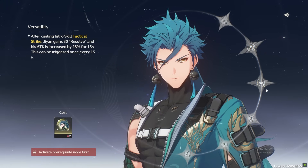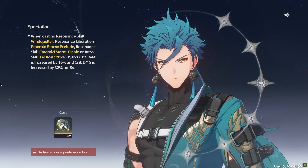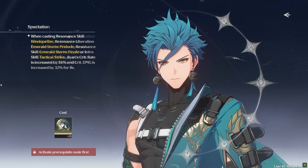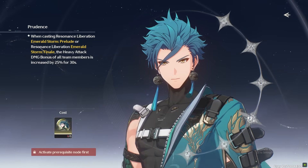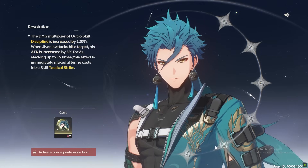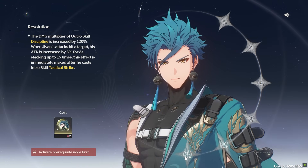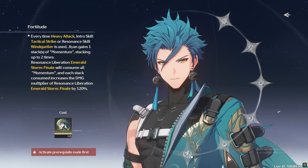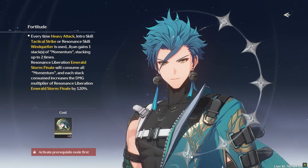The third sequence increases his crit rate by 16% and crit damage by 32% after casting his intro skill, resonance liberation, or resonance skill — you can basically have permanent uptime on this, which is around a 38% damage increase over S0 or S1. The fourth sequence gives team-wide 25% heavy attack damage bonus for 30 seconds after casting his resonance liberation — a decent upgrade. The fifth sequence increases the damage multiplier of his outro skill by 120% and gives up to 45% attack boost, gained by just performing his intro skill — a big upgrade. The sixth and final sequence has Jian gain momentum stacks after casting a heavy attack, intro skill, or resonance skill, consuming those stacks to increase the forte circuit multiplier by 120%.